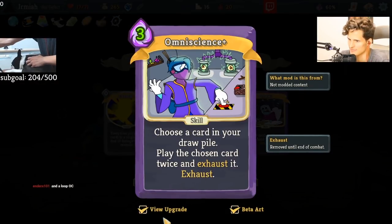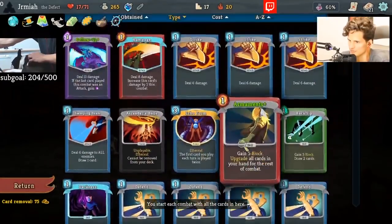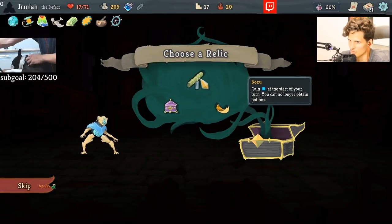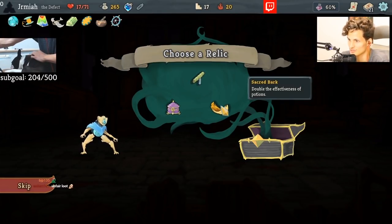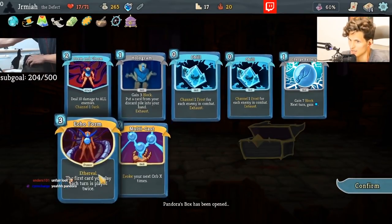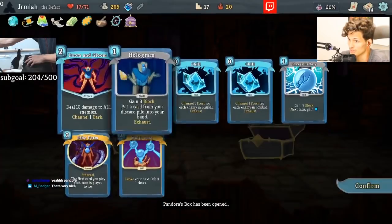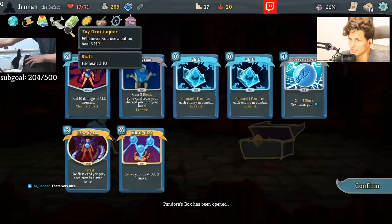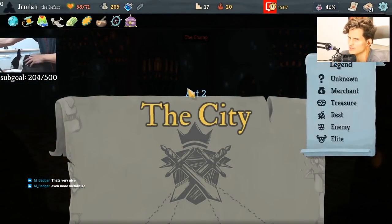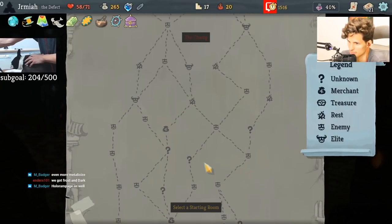Oh my god — Omniscience! I can dig for this, and now Omniscience with Echo Form is disgusting. I'm kind of interested in Pandora's Box because we don't actually need our block cards — we have Ori Calcum. Sozu makes Ornithopter worse, Sacred Bark makes potions better. Oh my god — now we can find another Echo Form! We have two Chills, probably the best cards I can get because they're zero cost and give me Frost. Frost goes really well with Thread and Needle and Ori Calcum. Hologram is fantastic. Doom and Gloom is great — another Dark Orb and it's AOE. Even Multicast is great — I was having trouble getting rid of that Dark Orb, now all of a sudden I have Multicast on it.